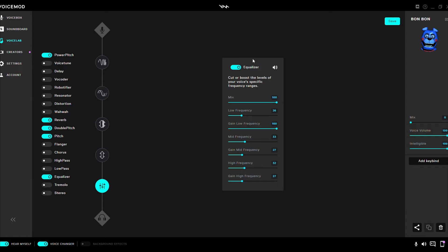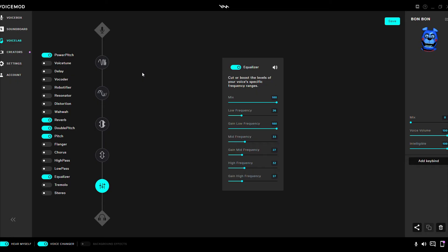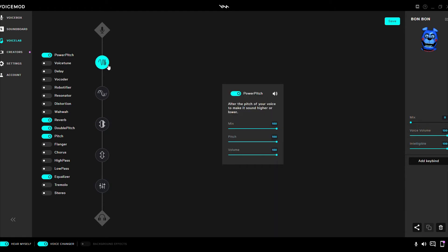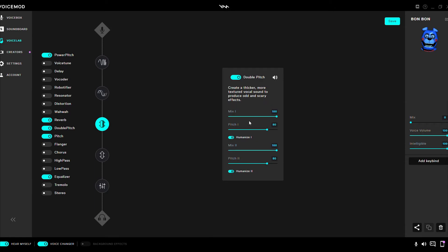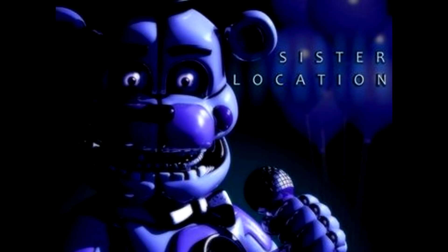Keep in mind these effects do not fit for everybody, so you might have to tweak these settings in order to fit your own voice. Like I said, it does not fit for everyone — this is my own reference. I'm just giving you guys the idea of what effects to use. If you have a higher pitch voice normally, you might not need the Power Pitch or Double Pitch. You probably only need the single pitch. Just play around with these settings and you'll be good to go.